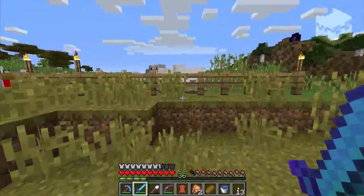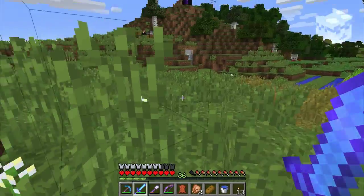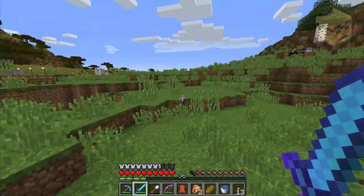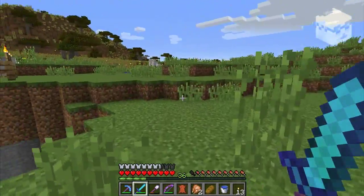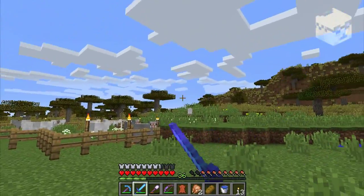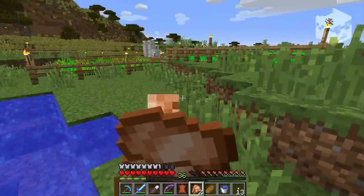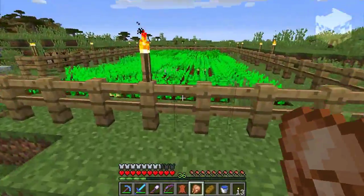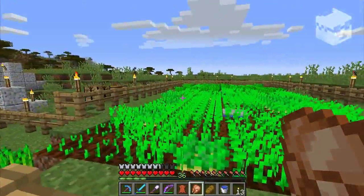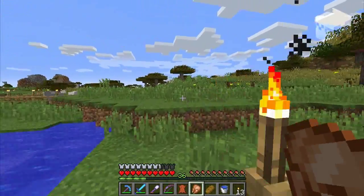So we got some pigs, we got some sheep, we got an egg. There's a village like 400 blocks that way, and we got the rest of the stuff I need for the farms — potatoes, carrots.